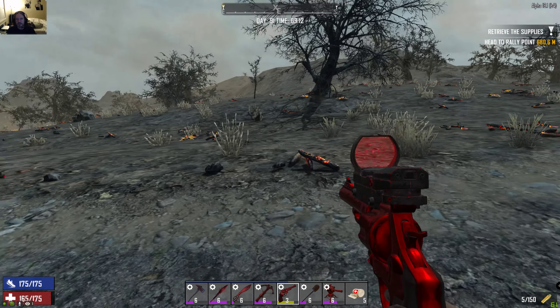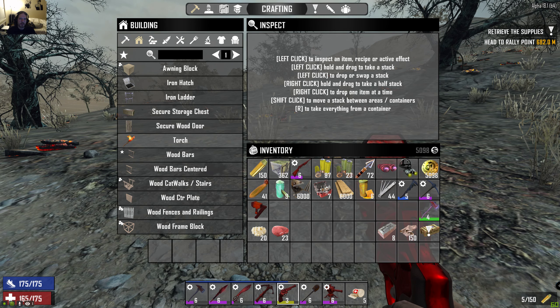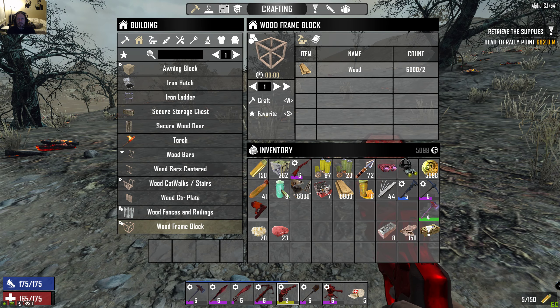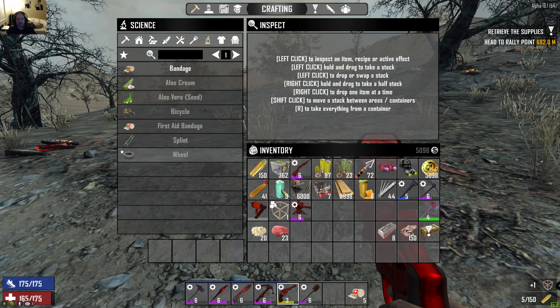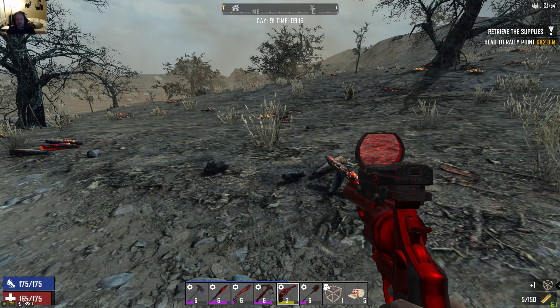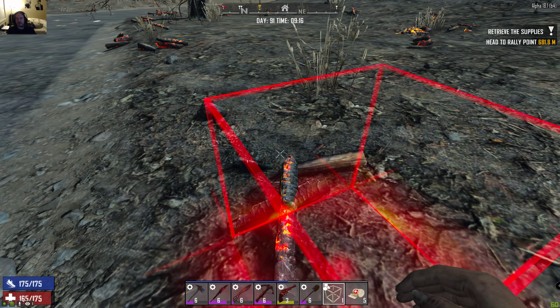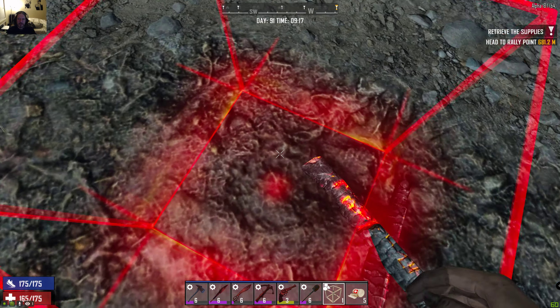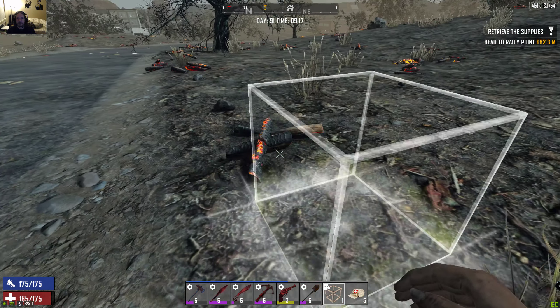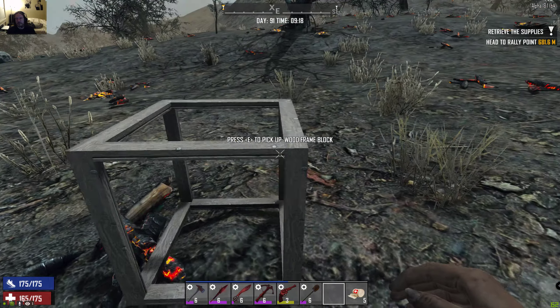Alright guys, this is how to fix bugged coordinates. Let me craft a wood frame here. I don't have any bugged coordinates in my game, but bugged coordinates is basically like this: the place is empty but it shows red. Sometimes that's because there is a phantom thing there.